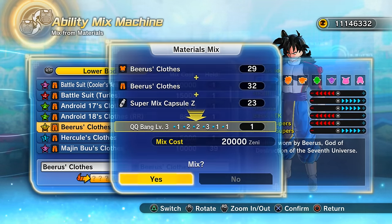That might be good for a ki-based male Saiyan build because you've got health, ki, and neutral points in strike base skills. This Beerus recipe is a good one — it's not the absolute best — but you never know, we could get an exceptional QQ Bang. You can see that one right there is actually pretty good.